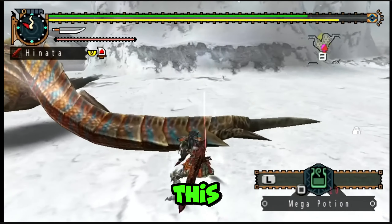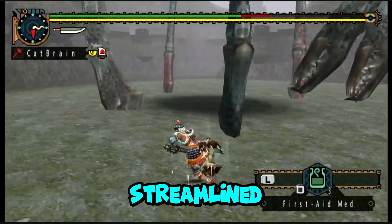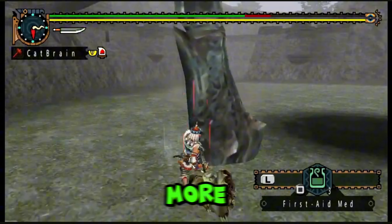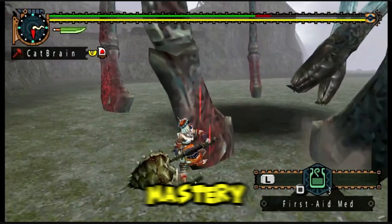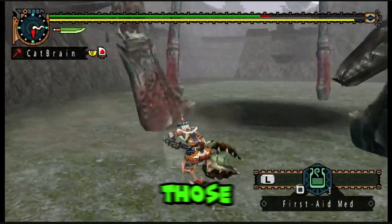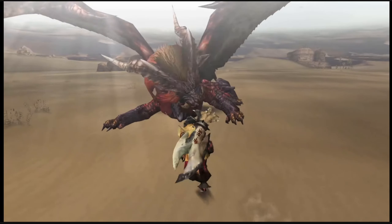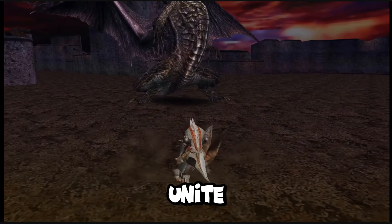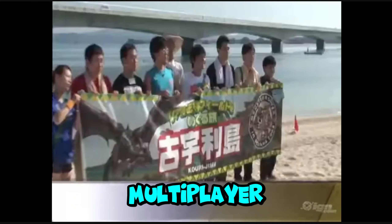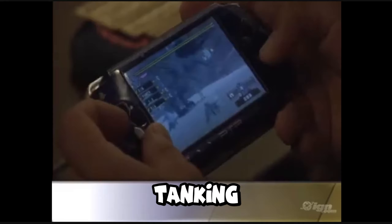The lack of quality of life features, like healing while walking or automatic crafting, forced players to be strategic. Battles were long and often required several attempts to learn a monster's movement, timing, and weak spots. This difficulty gave each victory immense satisfaction. Unlike the more streamlined experiences of recent titles, Monster Hunter Freedom Unite's difficulty fostered a sense of mastery and accomplishment — and for those who have played the title, they definitely know where I'm coming from.